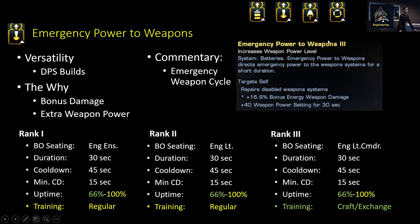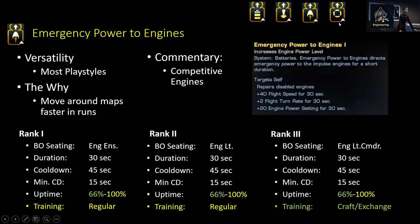Whether you use Emergency Power to Engines or Emergency Power to Shields comes down to your playstyle. The generalist meta with Competitive Engines and a Duty Officer that significantly reduces Evasive Maneuvers cooldown when you use Emergency Power to Engines means a lot of DPS Captains prefer Emergency Power to Weapons and Emergency Power to Engines. But doing it that way, you don't have a lot of defensive options outside of getting away from the enemy or blowing them up before they can hurt you.